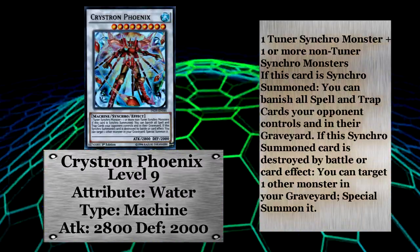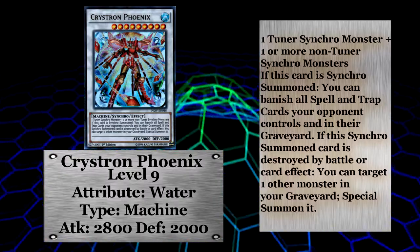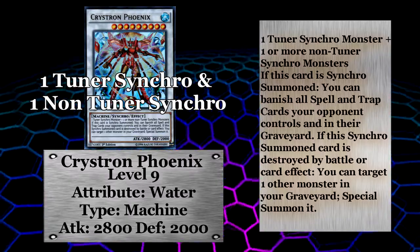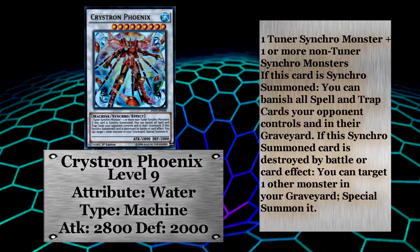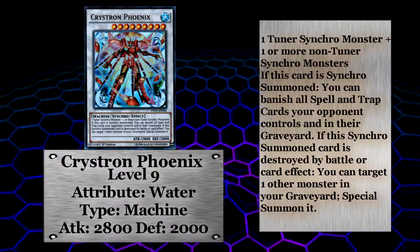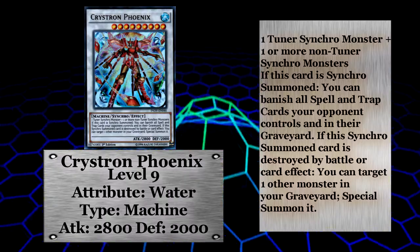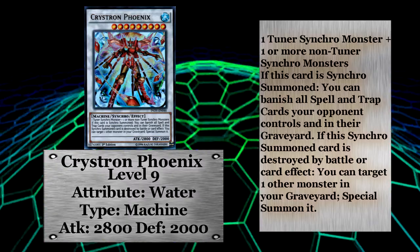With Phoenix we're starting to see this archetype's power. Christron Phoenix is a level 9 synchro monster that requires one tuner synchro monster and one or more non-tuner synchros. When you do get to synchro summon this bad boy, you can banish all spells and traps your opponent controls and in their graveyard — that is insane power. Not to mention its 2800 attack and 2000 defense. This effect stops so many strategies, and with that big of a body Phoenix is really hard to roll over. If Phoenix is destroyed, you can special summon any monster from your graveyard as a reward for all your hard work.